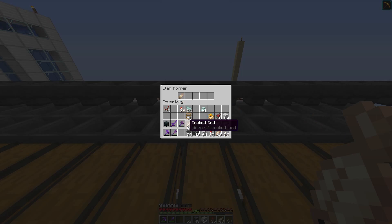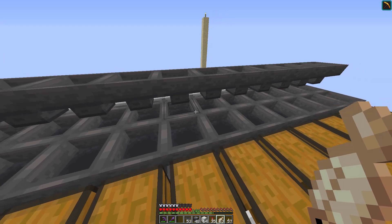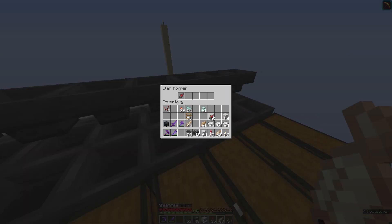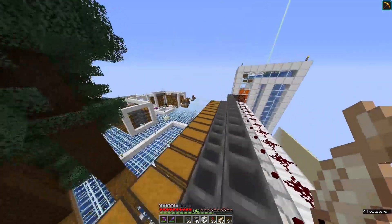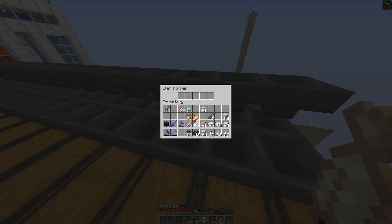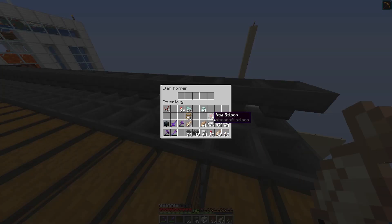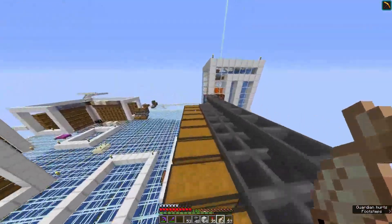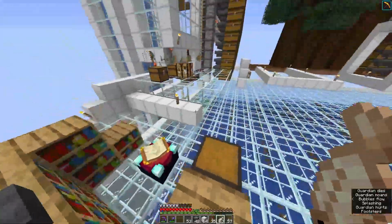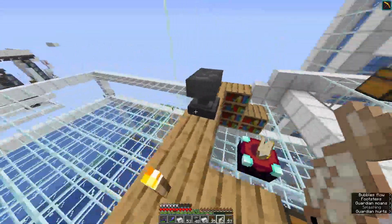There'll be one cooked cod chest and three raw cod chests, then puffer fish, salmon, tropical fish, and cooked salmon. Actually, let's swap these around — I want salmon next to the cod and puffer fish next to the tropical fish, since that makes more sense in the sorting scheme. Let's put in our filler items, which will be renamed iron ingots — the easiest thing I have disposable amounts of.